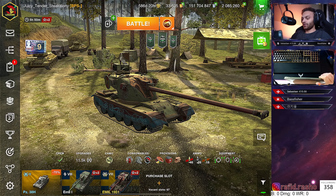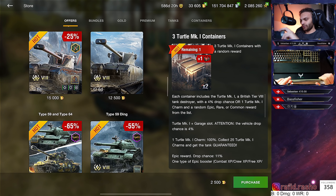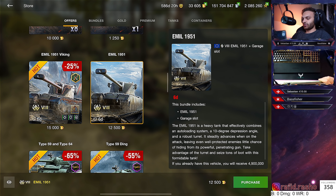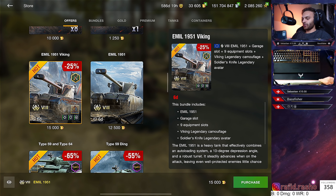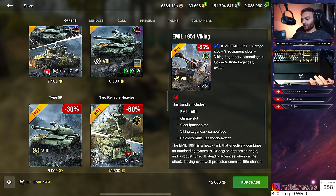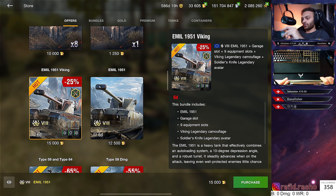Hey guys, welcome to the channel. Today we're reviewing the ML 1951, which is currently in the store for 15,000 gold. That gets you the tank with an avatar, garage slots, nine equipment pieces, and a legendary camo. The tank itself is also available for 12,500 gold, but at only 2,500 gold difference, the 15k bundle is a better offer since it includes all the equipment and legendary camo.